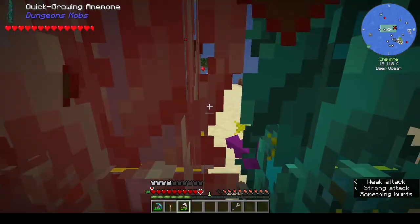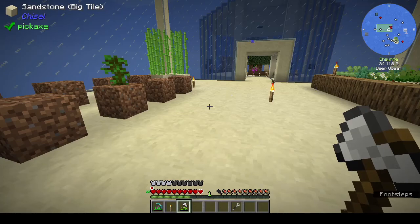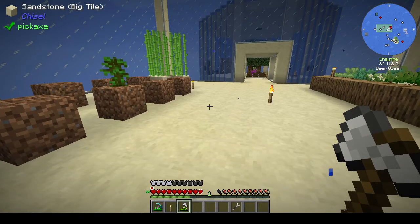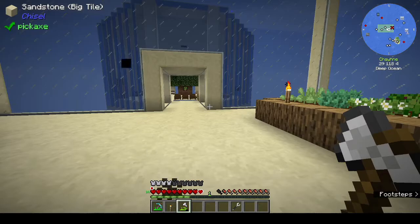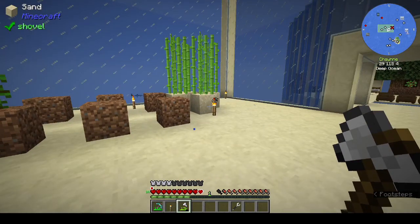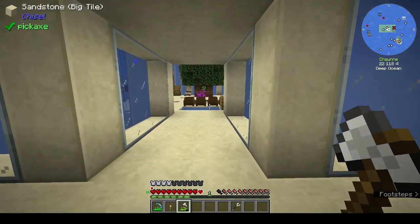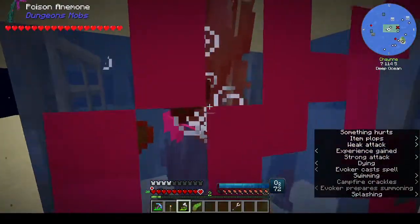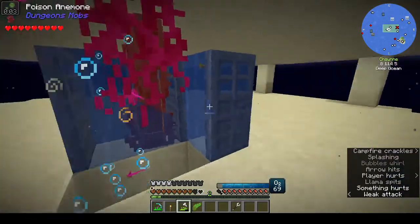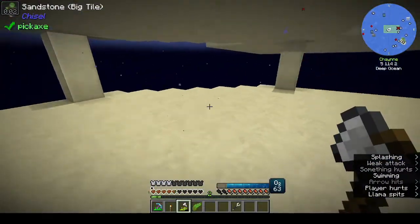I don't know what that is. I don't have a — I've got the axe but I don't have anything else. I guess I've got to go down and kill it. They're not gonna go, are they? I should have put trapdoors down there and I didn't. I'm gonna have to go down and kill it. Oh no, it's poisoned me — it's done something.